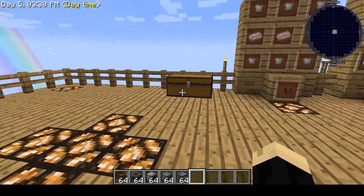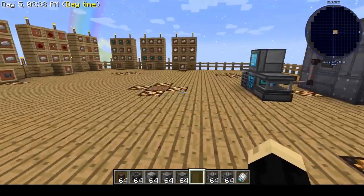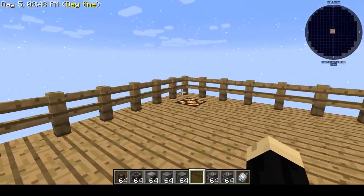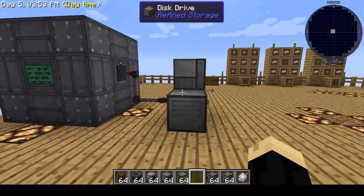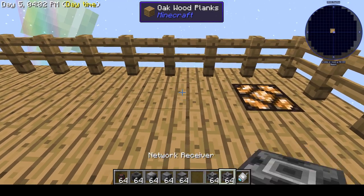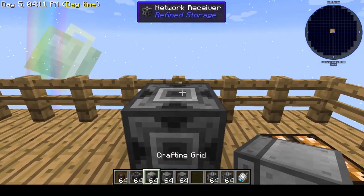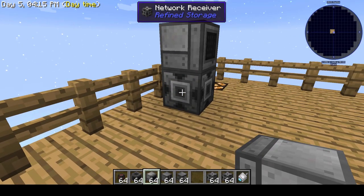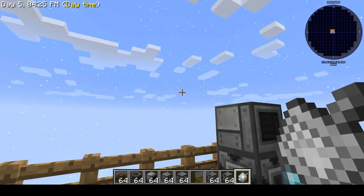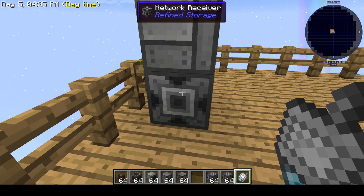Let's see how that works. We'll grab those components and a network card. Say you have another section of the map — depending on how far away it is, distance matters. Maybe you have a farm with chickens and such, and you want another access point so you don't have to keep bringing all your loot to put back into the main storage. So you want to create a second one. What you need is a network receiver — put that over by where you want your next grid to be. Slap another grid on top; a crafting grid will work.